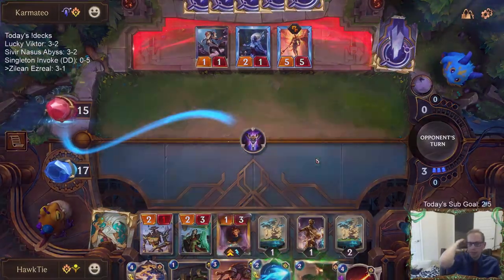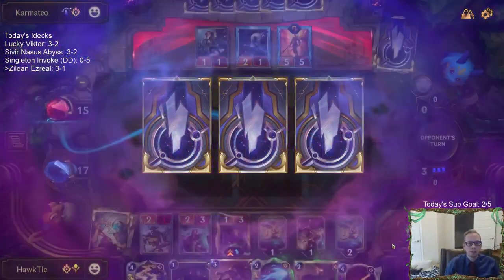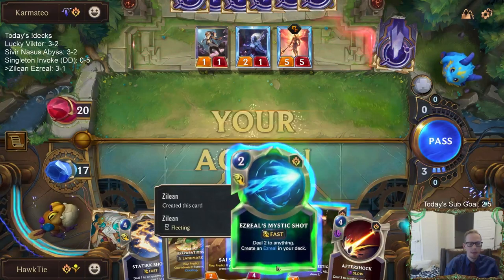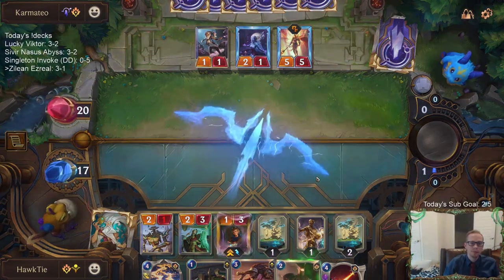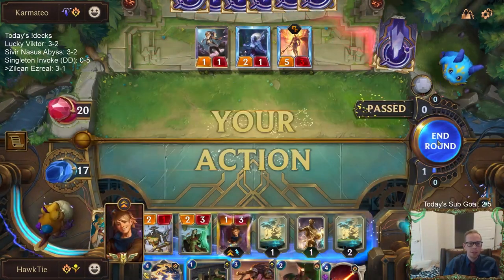We're definitely playing Ezreal's Mystic Shot here, which means we can put an additional Ezreal into our deck. I'm just protecting the Zilean. Alright, so we got a fourth Ezreal into the deck now, which we can find eventually.